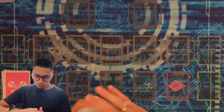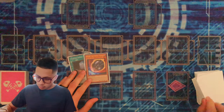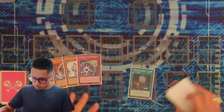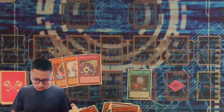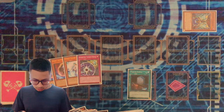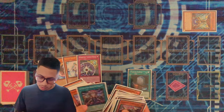We're going to go ahead now and just do a couple shuffles here — cut. Let's see what this hand brings us. We have a Foolish Burial, a Nibiru, another Nibiru, an Effect Veiler, and a Glorious Bright. Wow, okay. Well, we're kind of saved by the Foolish Burial here. So we're going to do this — we're going to go ahead and send the Mimicry. Effect the Mimicry. Is this even a one-card combo? I don't even think so, honestly.